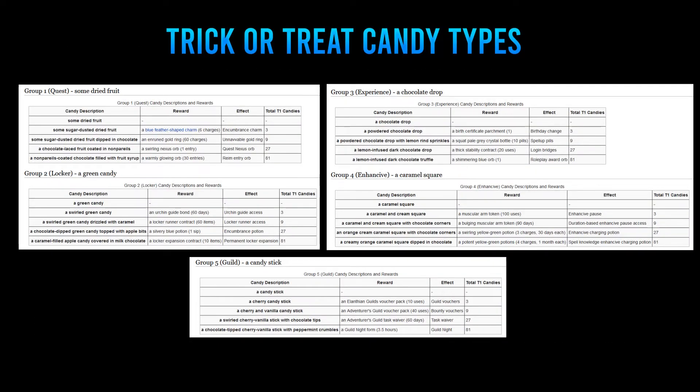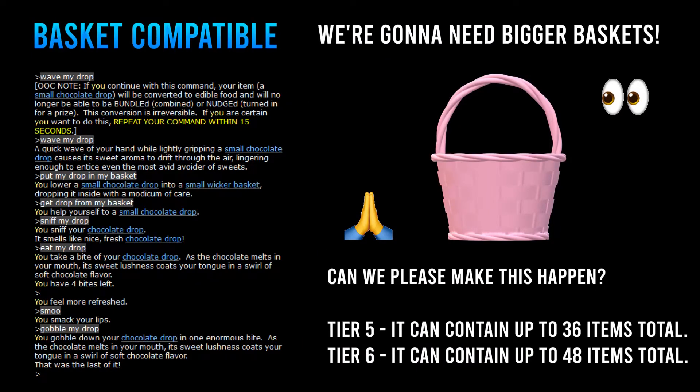The one everyone covets is the Group 3 Experience category. If you collect 81 chocolates, you can redeem a Shimmering Blue Experience modifier orb. Some other options are the green category that gives you 30-day encumbrance potions or permanent locker expansions, dried fruit that gives various quest entries, and candy stick reward items for different types of guilds. You can always waive the candy to turn it into edible food, but you'll forfeit the reward associated with that tier. Waiving them makes it eligible to enter a basket, so you may consider sacrificing a few rewards for the sake of expanding your collection.